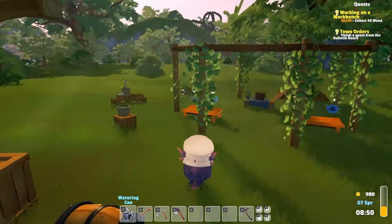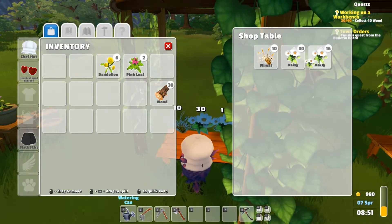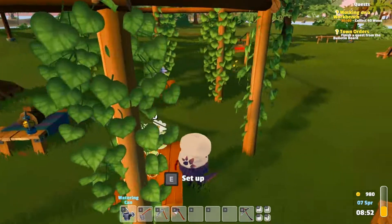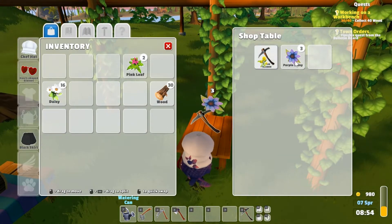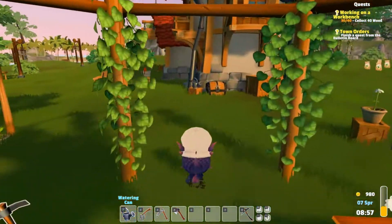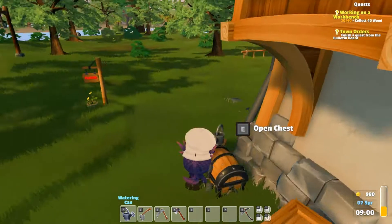Let's see what flowers we have over here. Oh, I guess we can only do 10 in the shop - oh no, we can do more. That's weird. We've got the purple one, let's do the dandelion as well. Maybe we'll upgrade our shop if we can get enough money.